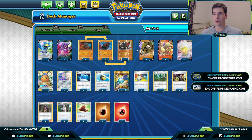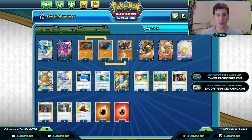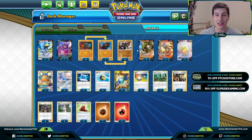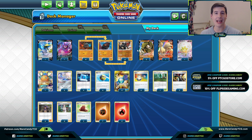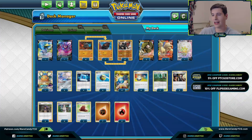Before we get too deep into the deck, smack that like button - it helps this video get seen and helps beat that pesky YouTube algorithm. If you need any codes to complete this deck or others, head over to ptcgostore.com and use coupon code Rare Candy at checkout to save money. All patrons have their own exclusive discount code for an even bigger discount.